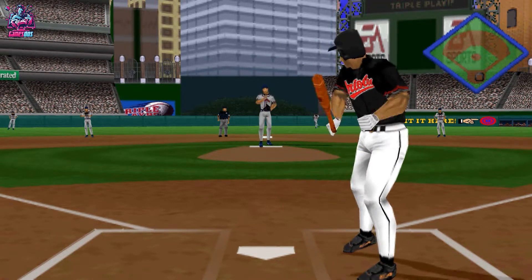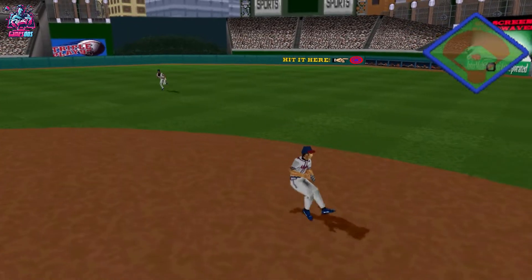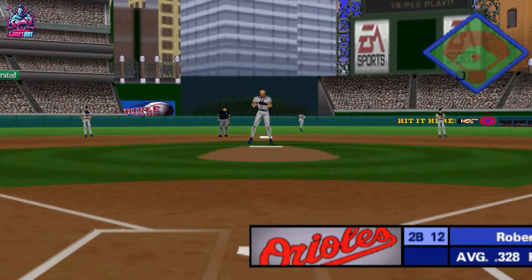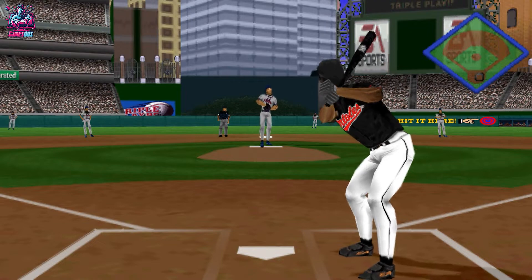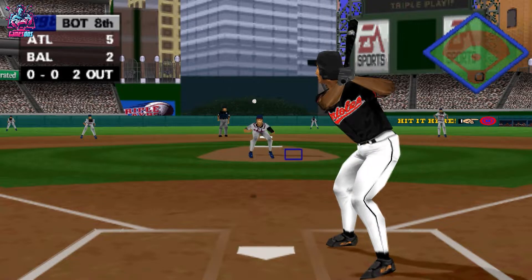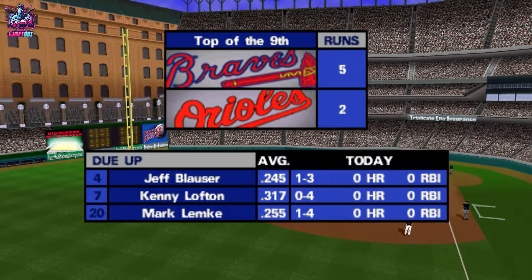Line drive to second base — dropped by Lemke. Throw to first. Two outs, nobody on. Batting 1 for 3, Roberto Alomar. Hit deep to right field — he read that ball very well when it came off the bat, ran underneath that fly ball, and turned it into an easy out. Three up and three down.